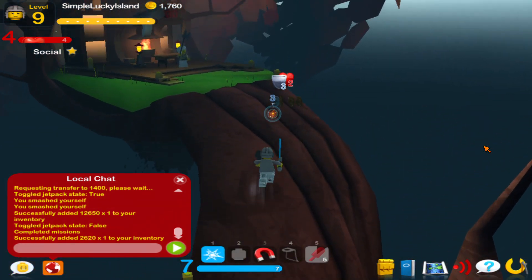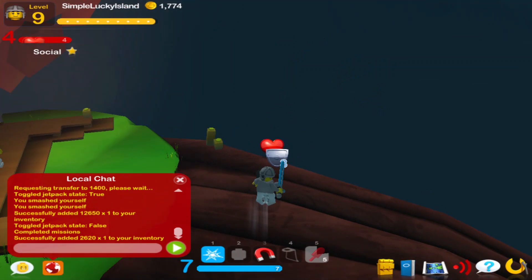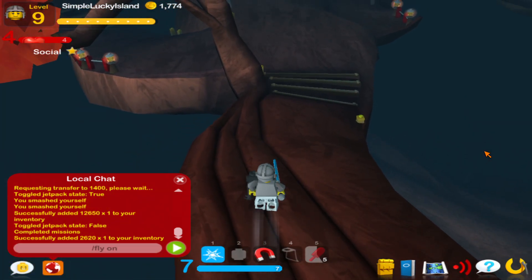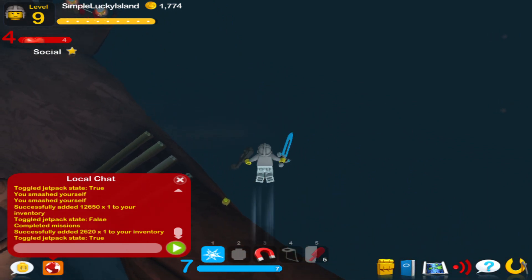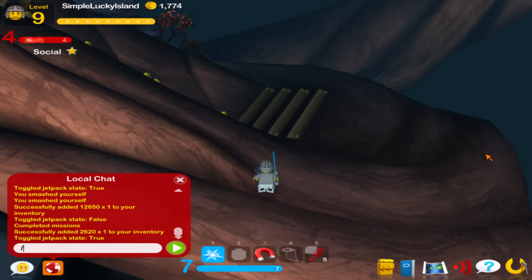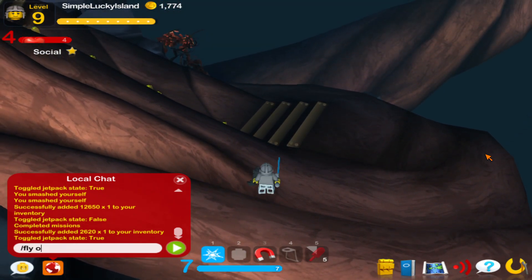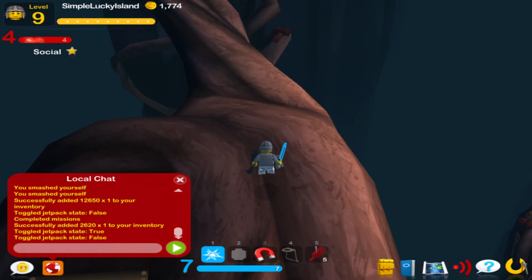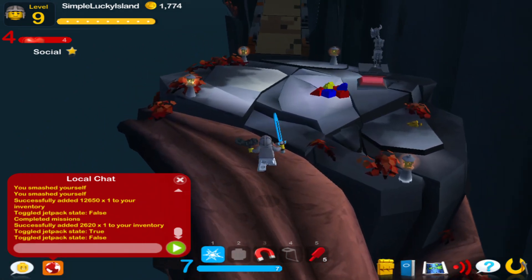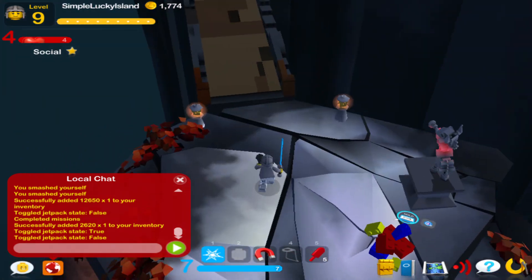The next command is the fly command, and this is probably the most useful one. You type /fly on to start flying, and /fly off to turn it off. In WLUS, you just say /fly and /fly again to toggle it on and off.